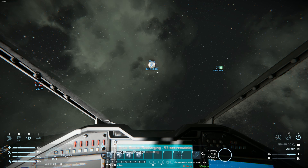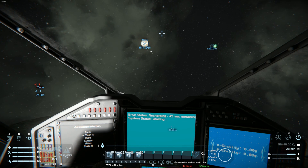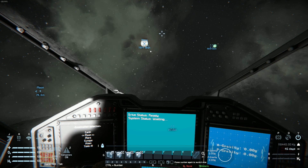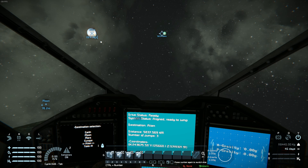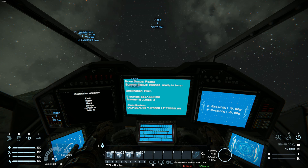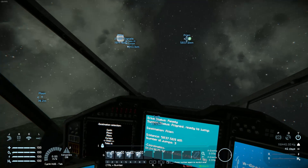It also doesn't do multiple jumps — it tells you if you are out of jump distance and how many jumps you will need to reach your targets. Let's do the alien planet. If we try to align to that, it will align, but it will say the distance is a certain amount and the number of jumps is three, because we need to jump three times to get there.